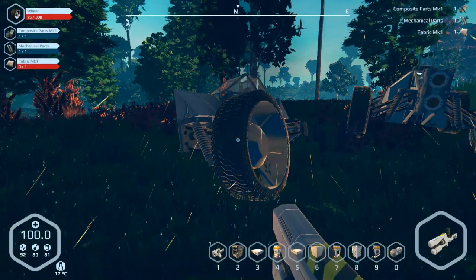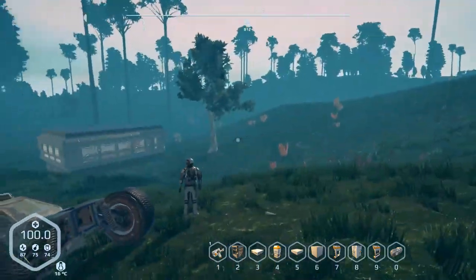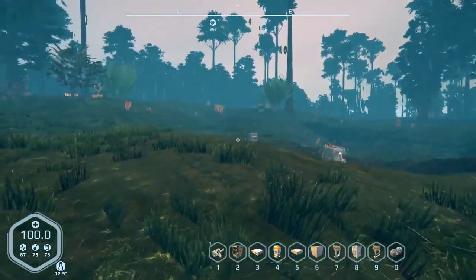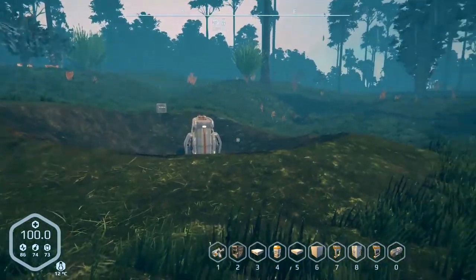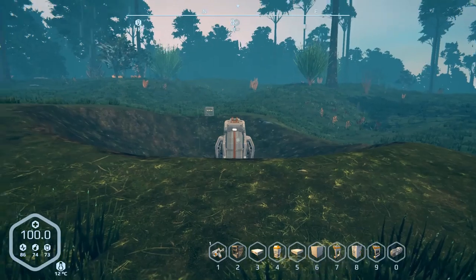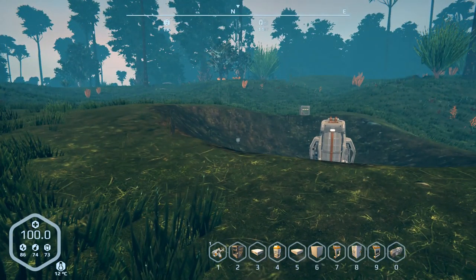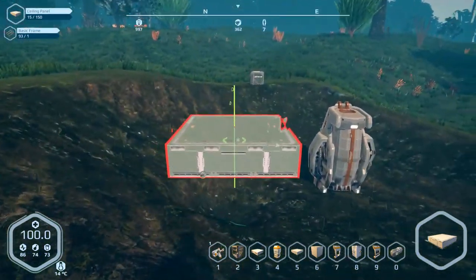Apparently technology that wasn't actually supposed to be on the ship to begin with. Anyway, I'm gonna dismantle all this stuff and find some inventory space and bring it back when I get home. And I have returned. I did pick up a little more carbon and silicon along the way. I will have to make some glass.